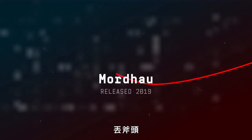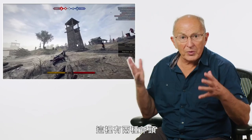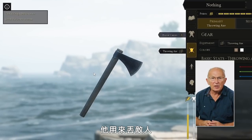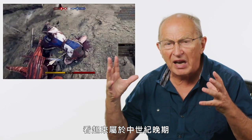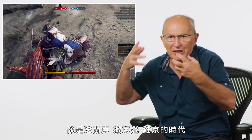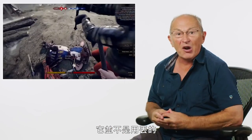Throwing an axe — Mordhau. What we see here is two types of axe: a larger axe used with two hands, and a smaller axe used for throwing. Looking at the armour and clothing, it appears to be late medieval, but both axes shown are from a much, much earlier period — the Frankish, Saxon, Viking era. The axes of the later medieval period, known as battle axes, were predominantly a horseman's weapon. They're not for throwing.